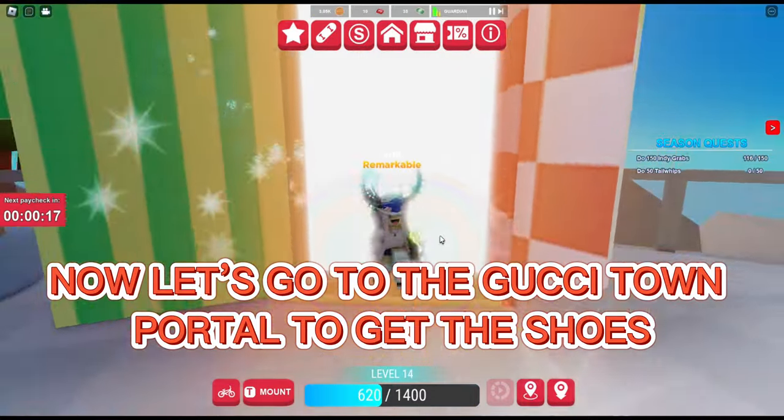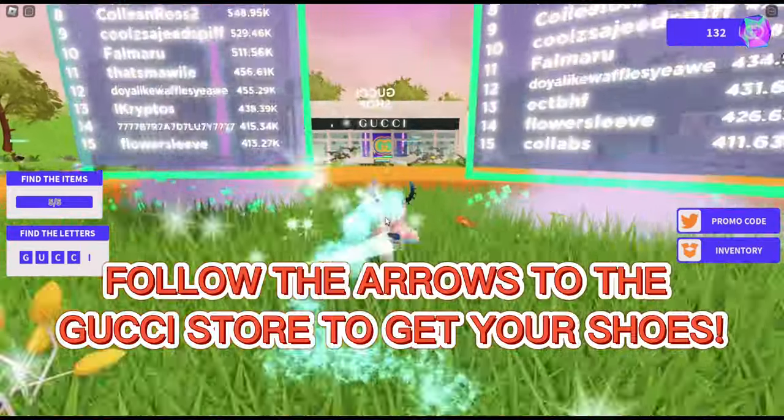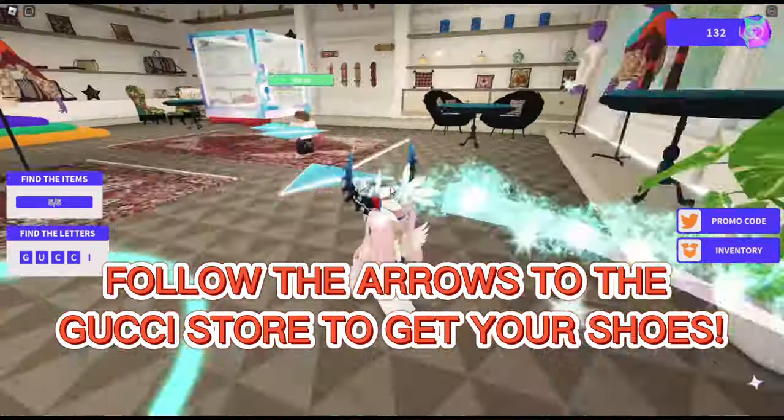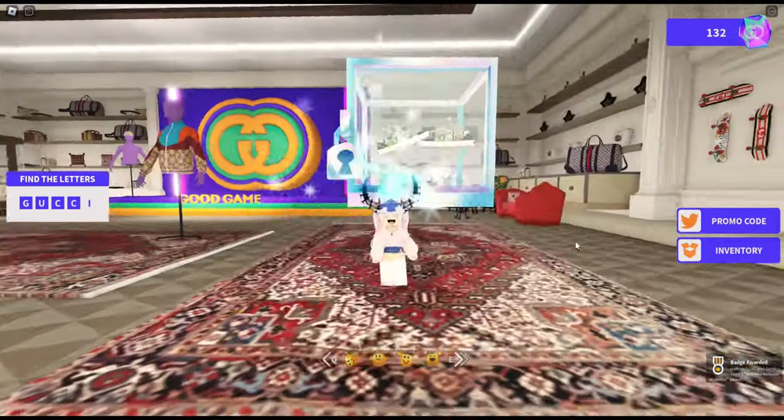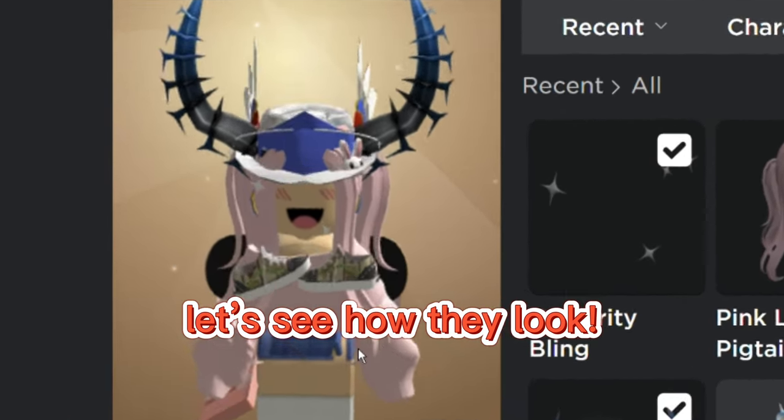Now let's go to the Gucci Town Portal to get the shoes. Follow the arrows to the Gucci store to get your shoes. Yay! We got both items — let's see how they look! Quack!